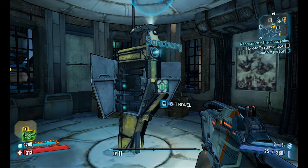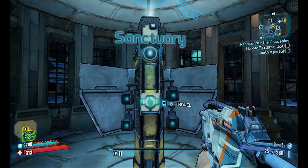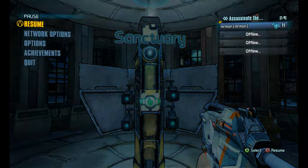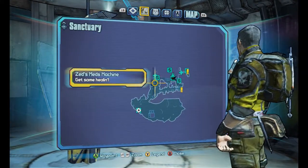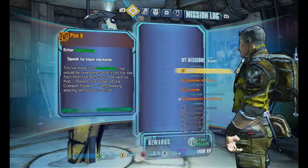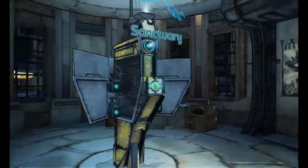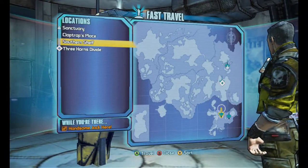Borderlands 2 on the PC. Anyway, since we're here, we finally made it inside — did all the busy work we needed to get inside this stupid place. We got a new fast travel point, unlocked right here, so this place is going to be very handy.